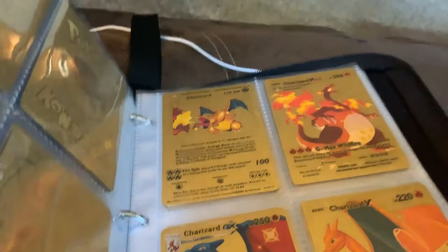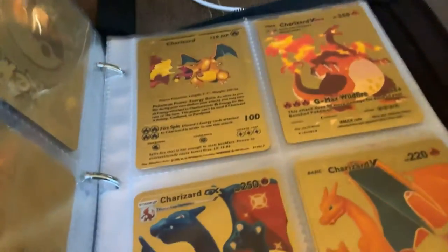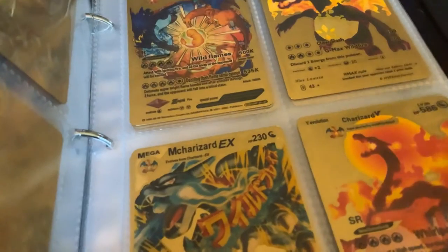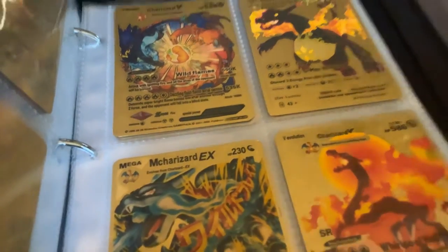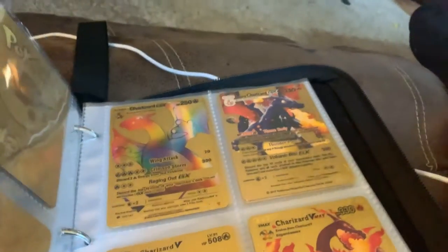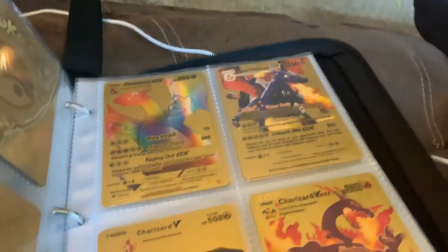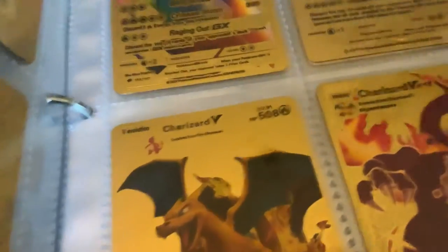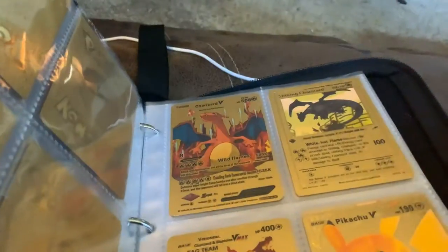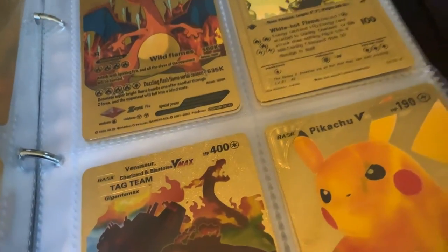Here's starting into my Charizards: Charizard, Charizard VMAX, Charizard GX, Charizard V, Charizard V, Charizard VMAX, M Charizard — I guess that means Mega Charizard EX — Charizard V, Rainbow Charizard GX, Shadow Charizard GX I think, Charizard V. This one's a really cool design too, I like that one. Charizard VMAX, Charizard V, Shining Charizard, Venusaur Charizard and Blastoise.